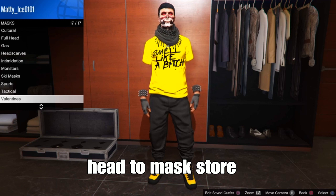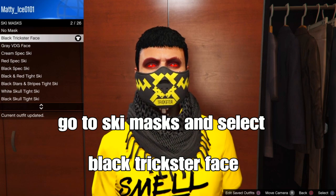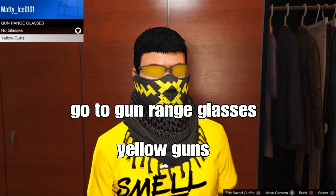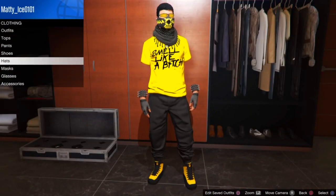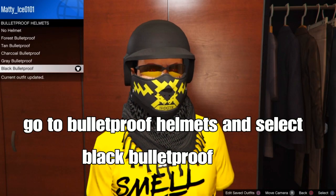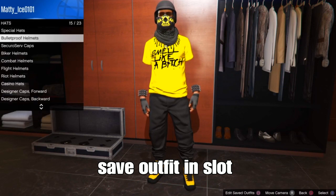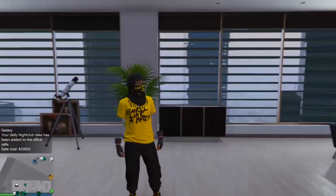Head to the mask store, go to ski masks, and select the black trickster face — kind of a black and yellow look, looks cool. From there, go to glasses at the clone store and select the yellow gun ranger glasses. At the clone store, go to the hat section, go to bulletproof helmets, and select the black bulletproof helmet. We're pretty much done — save your outfit in a slot of your choice. This is a cool black and yellow outfit for your male character. Road to 3K subscribers — like and subscribe for more outfits!